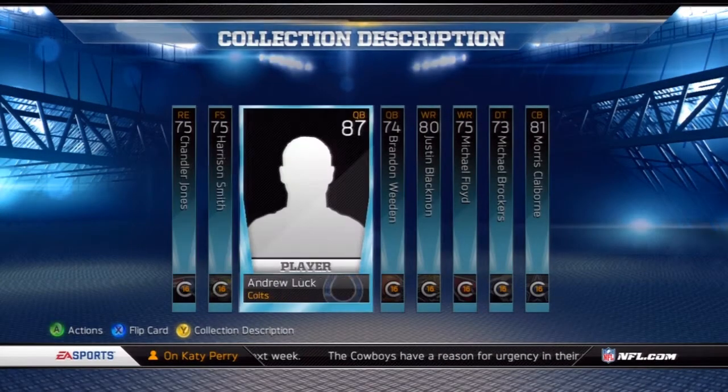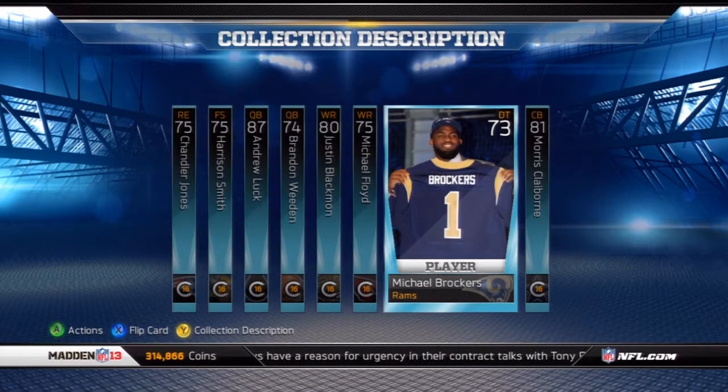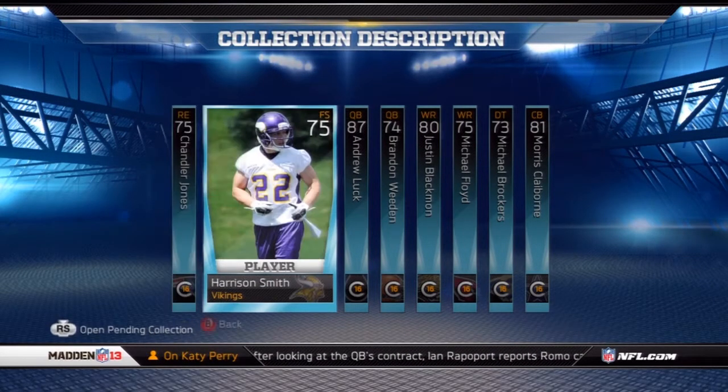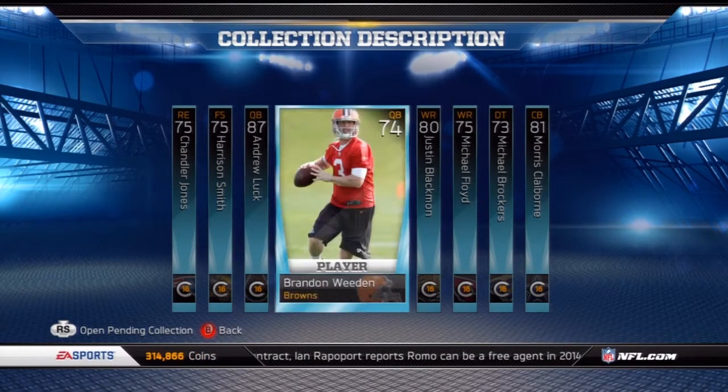What I did yesterday is I spent about 30,000 coins collecting these cards because I knew this collection was going to come out. I knew the prices on these cards were going to jump up as soon as this collection came out. This Chandler Jones right now on Xbox is going for 8,000, Harrison Smith is going for 2,000, Andrew Luck about 100 — he's very cheap.